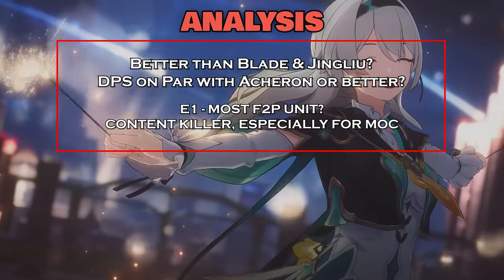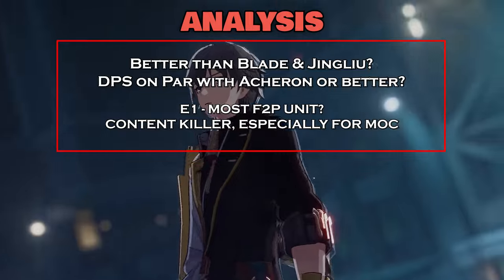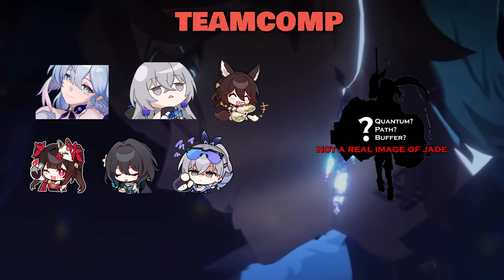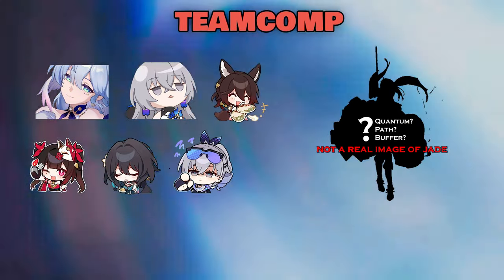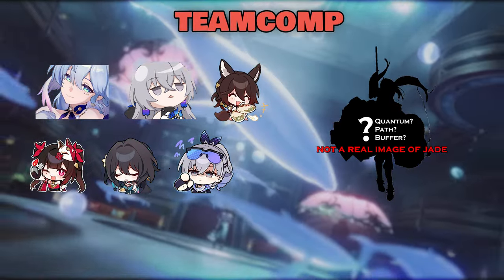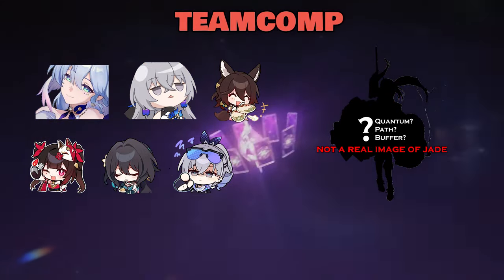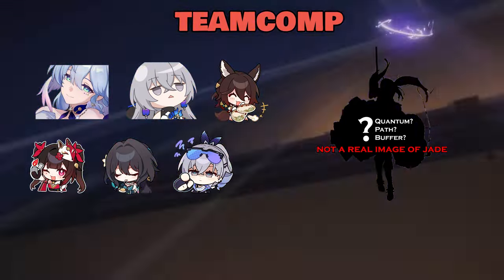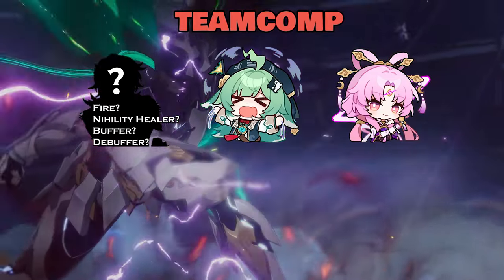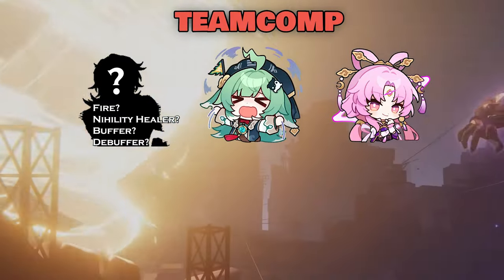I speculate that Firefly's DPS will be higher than Jingliu and similar to Acheron's DPS output. With her E1, she will be able to brute-force any content, especially for MoC, where players won't need Silver Wolf at all. Her best Harmony supports are Jade, Sparkle, Robin, and Bronya. Budget option would be Tingyun. For Nihility units, Silver Wolf is the best option since dealing weakness breaks is very important for Firefly — Silver Wolf's DEF shred beats both Ruan Mei and Sparkle in DPS output. However, with E1 SAM, Silver Wolf may not be optimal. Best sustain units would be Fu Xuan, Huohuo, or Gallagher, and if you have SAM at E2, Huohuo and Gallagher will have much higher value.